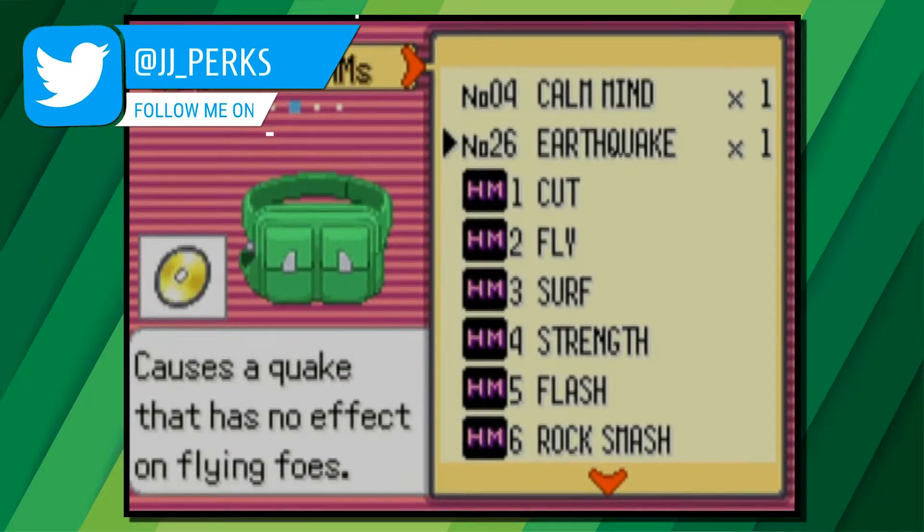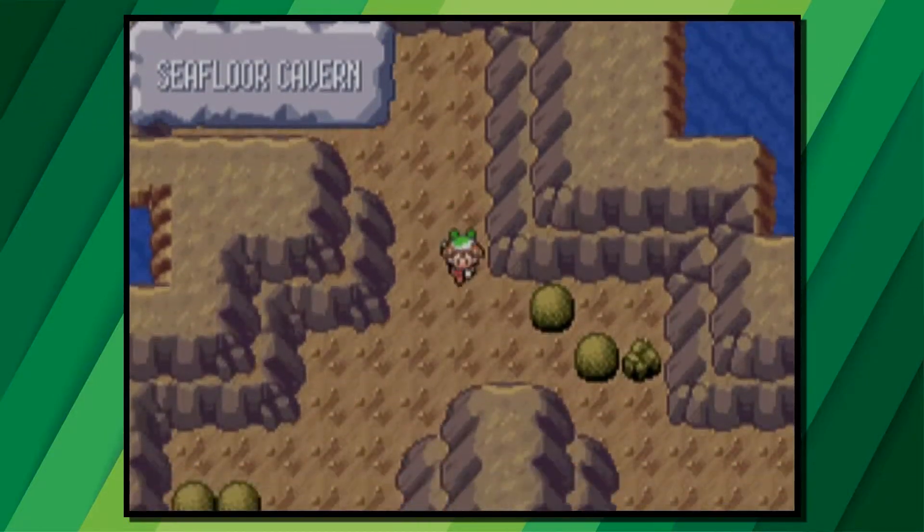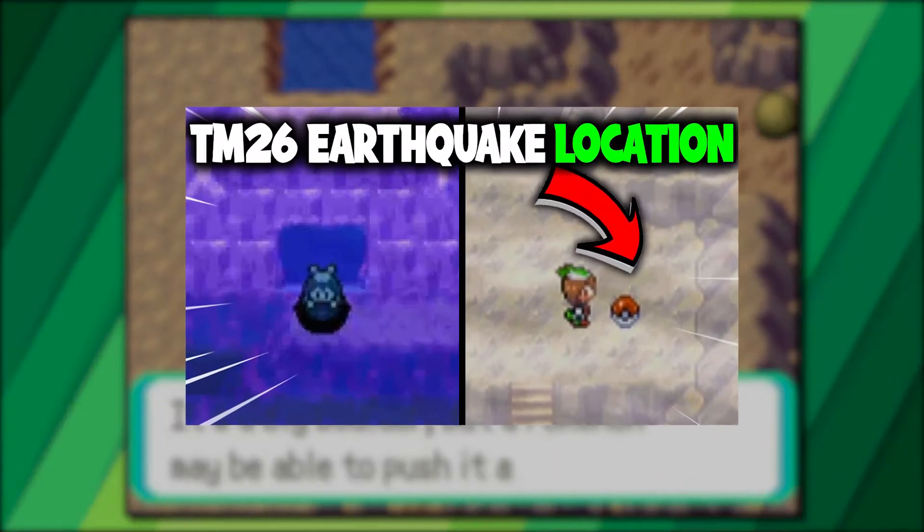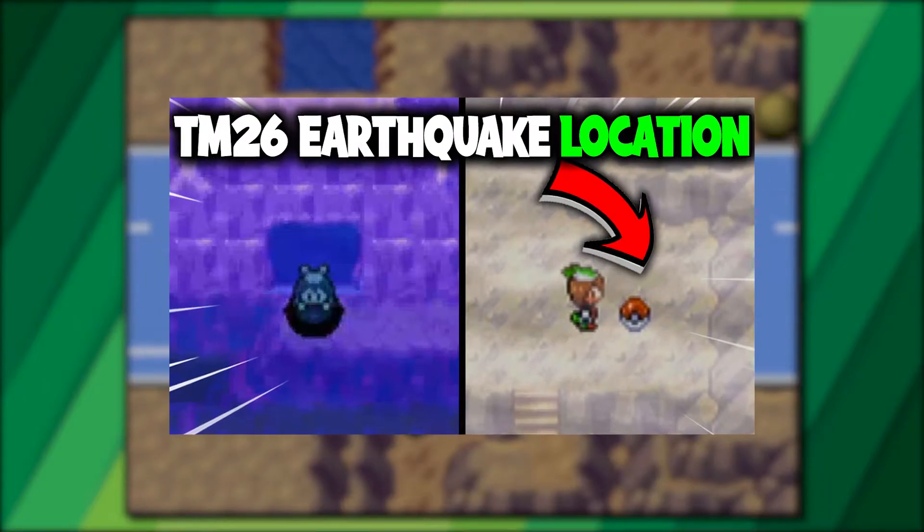Earthquake, even in modern Pokemon, is one of the strongest ground type moves, and back in generation 3 it was the strongest. So where can we find the TM to teach it to our Pokemon? My name is JJ and in this video I'll be showing you where to get TM26 Earthquake on Pokemon Emerald.